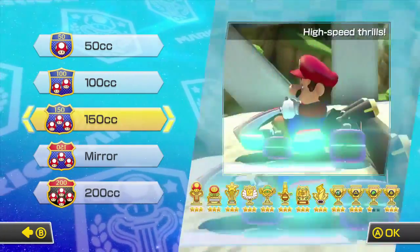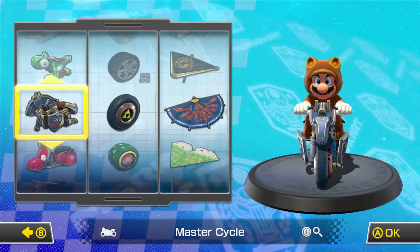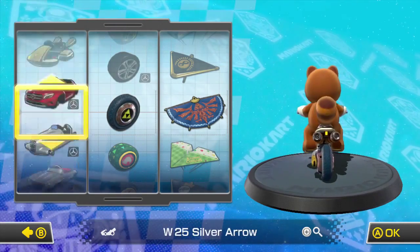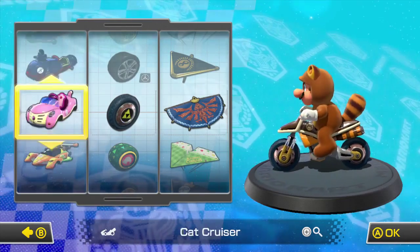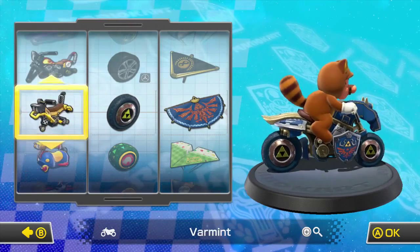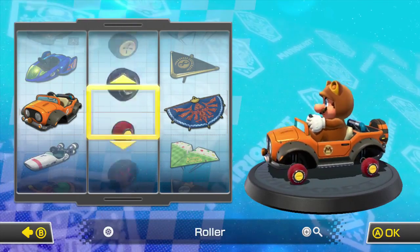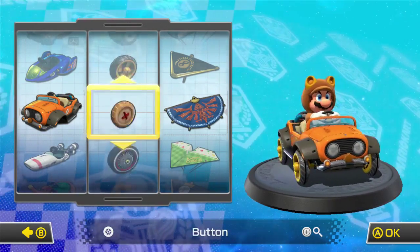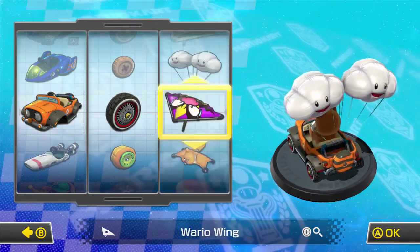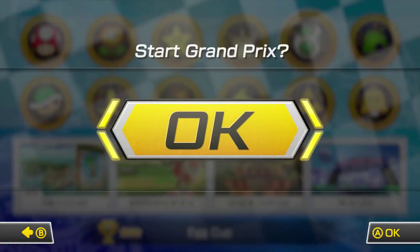Hey guys, welcome to another episode of me playing Mario Kart 8. Today I'm going to show you the Egg Cup, which is part of the first DLC pack for Mario Kart 8. I'm going to use Tanooki Mario. Let me find the Tanooki cart. Ok, here it is. Let's go for the off-road wheels and the squirrel. Let's go.